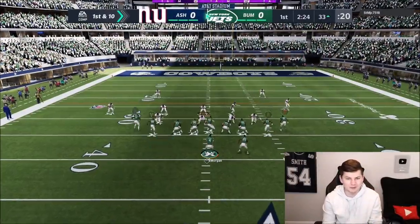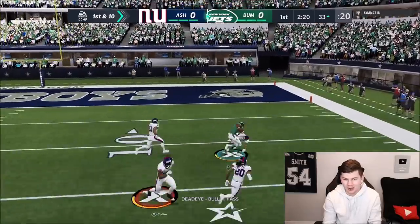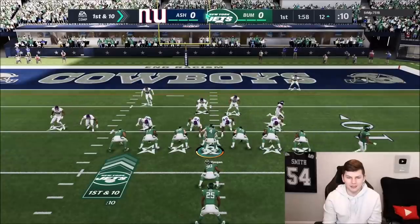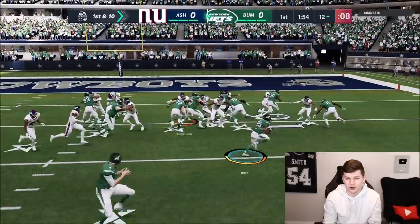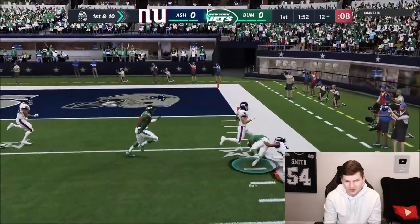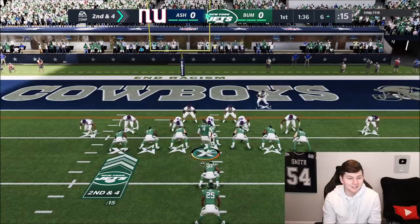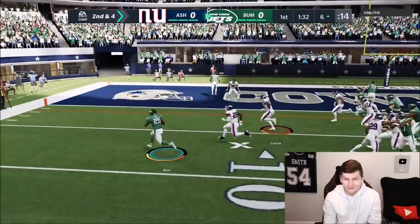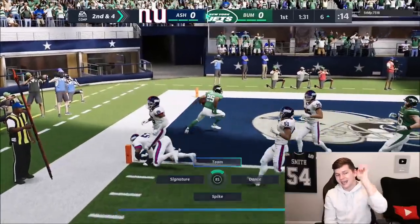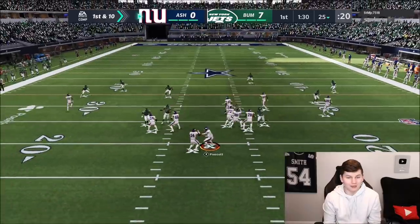Now let's see what we can do on offense. We have James Morgan and Robert Woods - Woods is going to be open on the corner route, great catch. Going to a run to Robert Woods' side so you guys can see his run blocking - he gets a pretty good block there. Once again going to the run game to the left side, you can see Woods holding a block and Reggie Bush hits the edge for the TD.